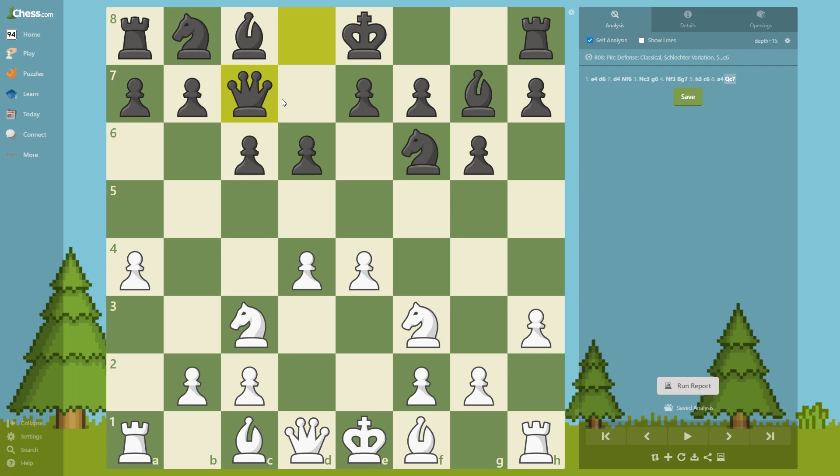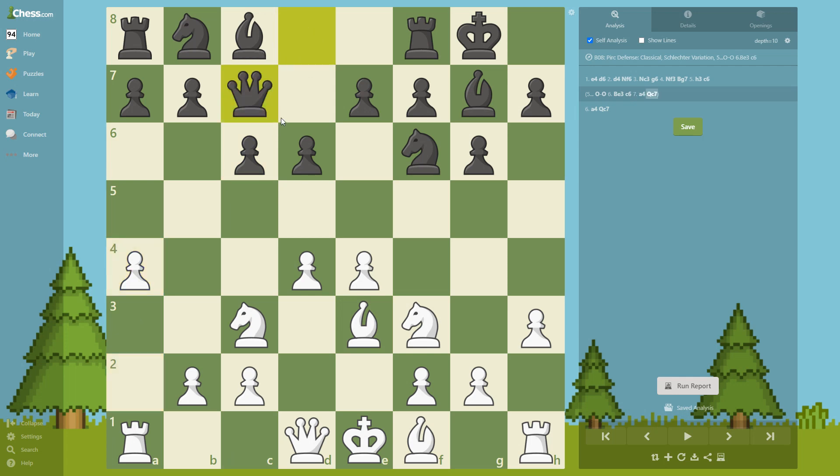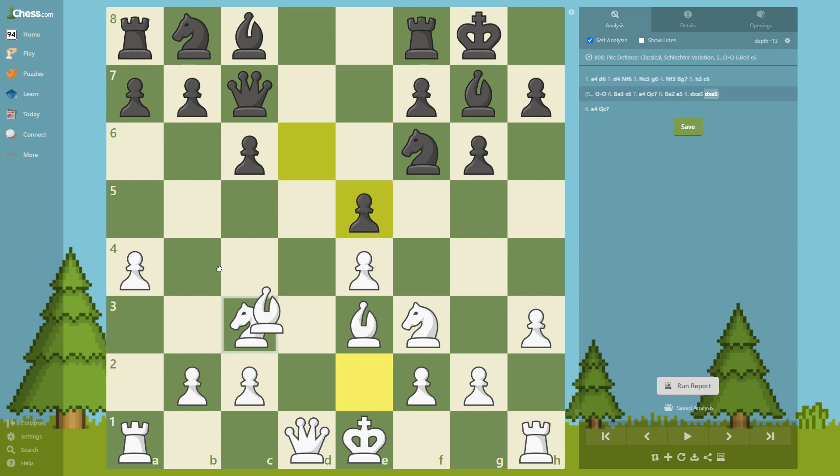Actually, before that — black castled here, Be3, and then Qc7. So Qc7, Be2, e5, takes takes, Bc4 now.